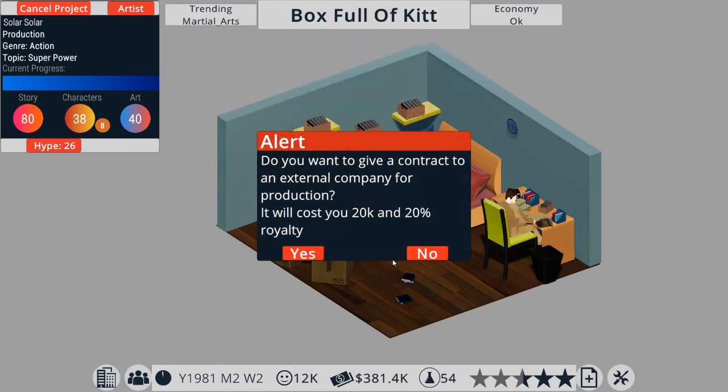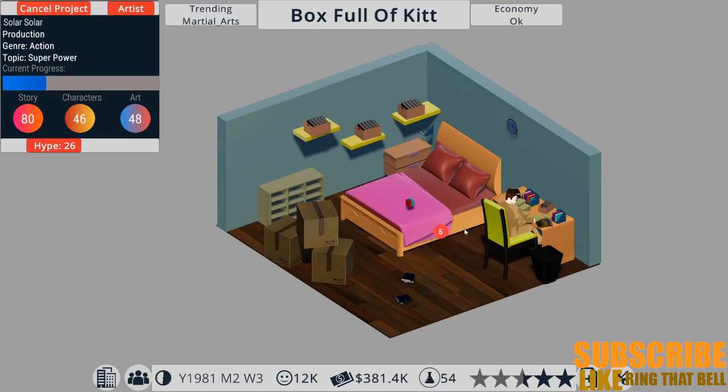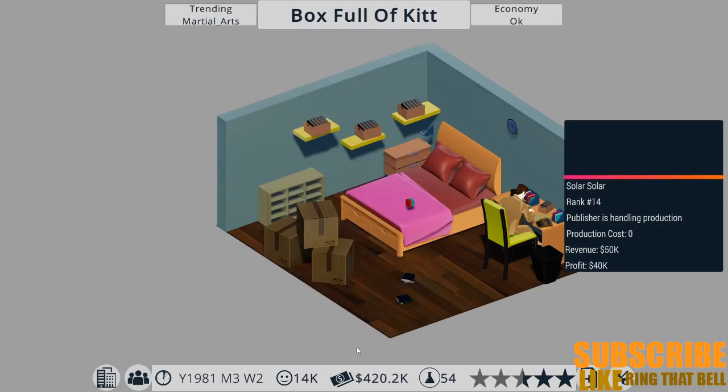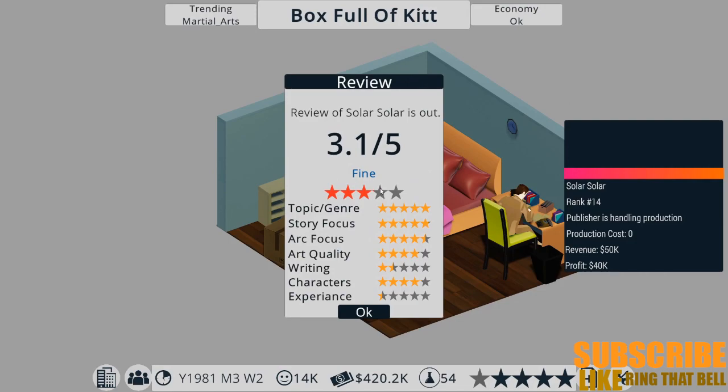Hey, I'm just Roscoe and this is Just Comic Book Tycoon. Last time we left off we were about to release Solar Solar, our latest comic book, and fingers crossed it does okay. We got a new record on that one - three and a tiny bit - so we got fine, which I'm happy with. Profit already is 40,000 pound, which is quite impressive.